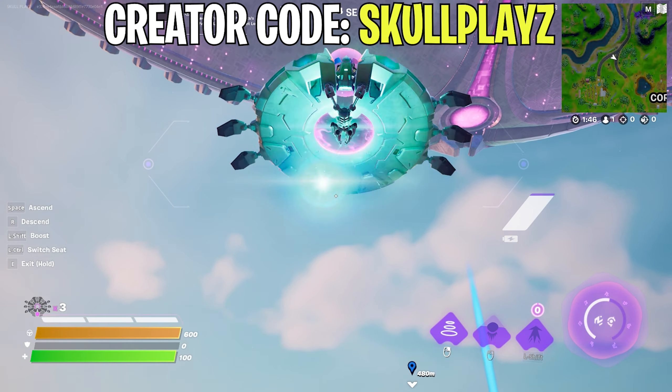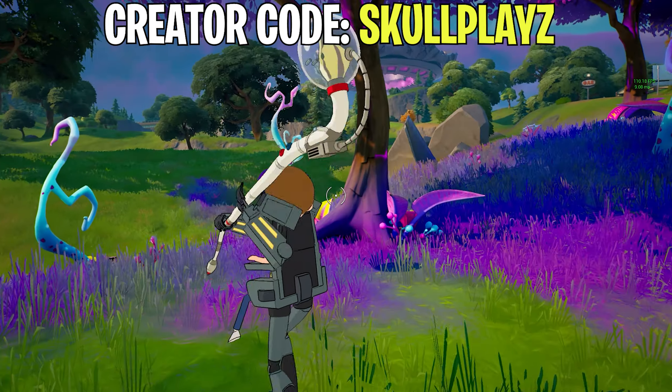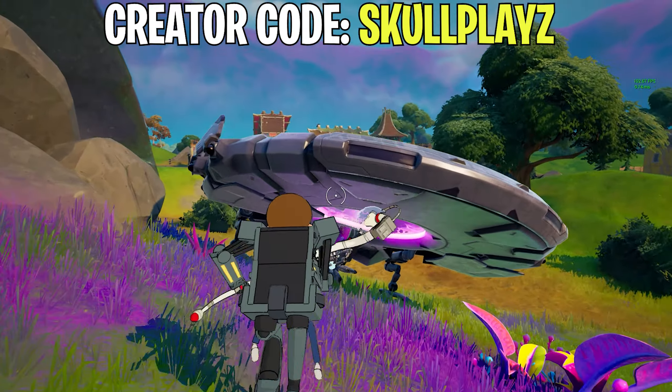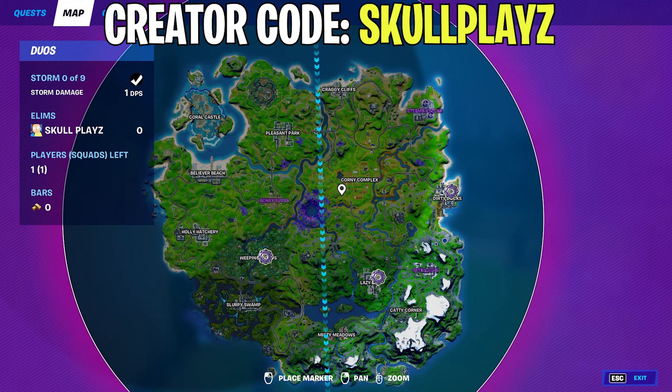Go near these three places. The first location will be located exactly here — it is located near the Corny Complex and between the primal bridge. Right in front of you, near the purple bushes, you can see the first orb location. Now collect the first orb and head towards the second location.